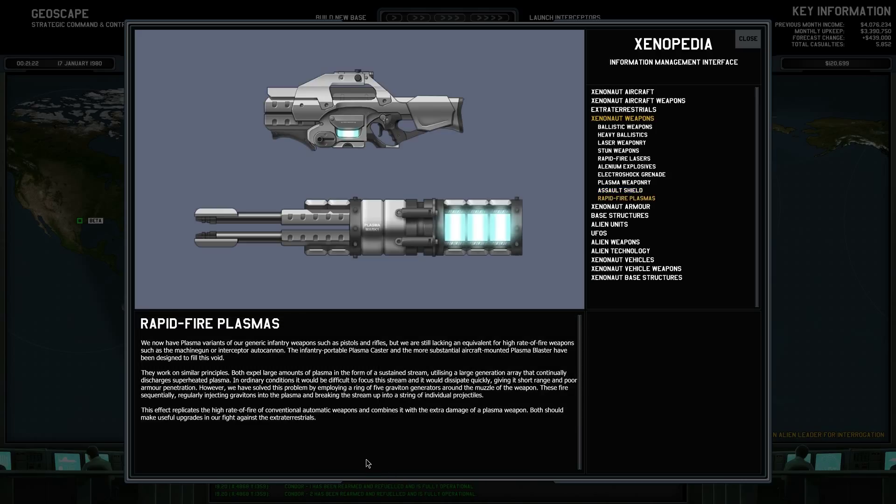This I know I haven't read, so we'll go into that — the Rapid Fire Plasmas. We now have plasma variants of our generic infantry weapons such as pistols and rifles, but we are still lacking an equivalent for higher rate of fire weapons such as the machine gun or interceptor autocannon. The infantry portable plasma caster and the aircraft-mounted plasma blaster have been designed to fill this void. Both expel large amounts of plasma in the form of a sustained stream, utilizing a large generational array that continually discharges superheated plasma. In ordinary conditions it would be difficult to focus the stream and it would dissipate quickly, giving it short range and poor armor penetration. However, we have solved this problem by employing a ring of five graviton generators around the muzzle. These fire subsequently, regularly injecting gravitons into the plasma and breaking the stream up into a string of individual projectiles. This effect replicates the high rate of fire of conventional automatic weapons and combines with extra damage of a plasma weapon.